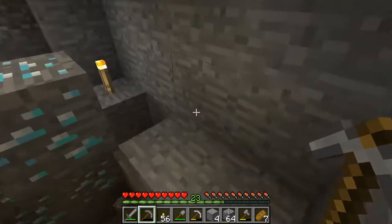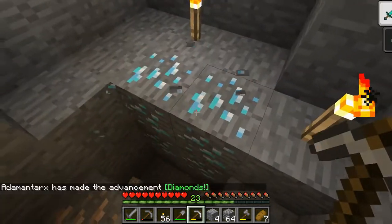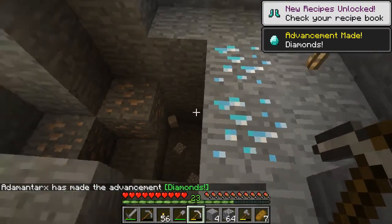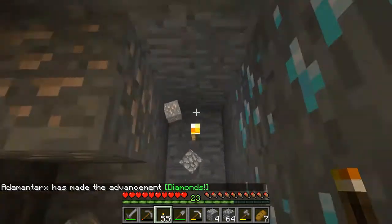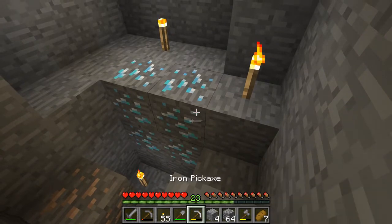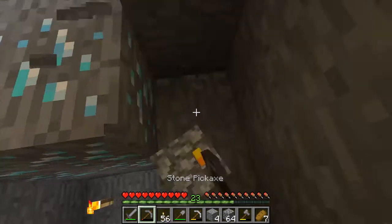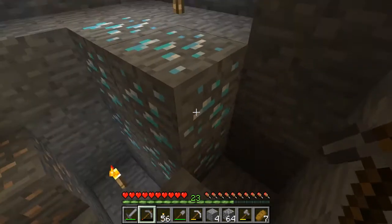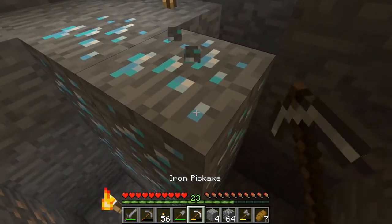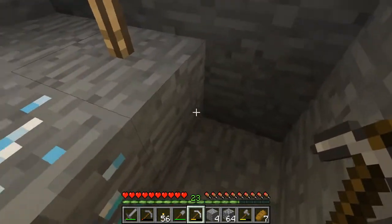Notice — a stone pick. I want to show you this: it wasn't successfully mining. You need that iron pick. Don't make the mistake of using your stone pick on the diamond, because you'll lose that diamond — it won't give you any diamond, it'll just be destroyed. A gold pick, an iron pick, or another diamond pick can be used to mine diamond. I'm using the stone pick for now just to excavate around that diamond.